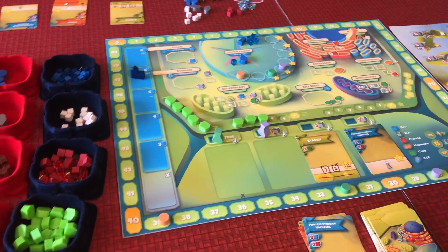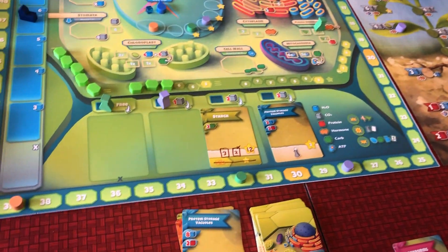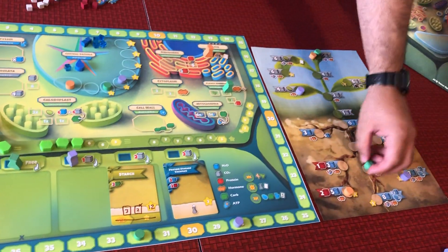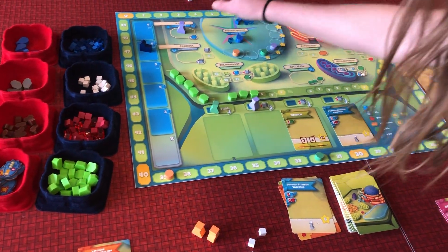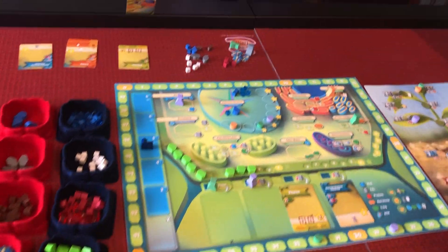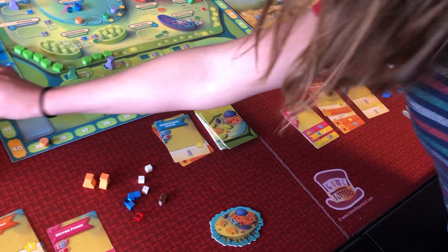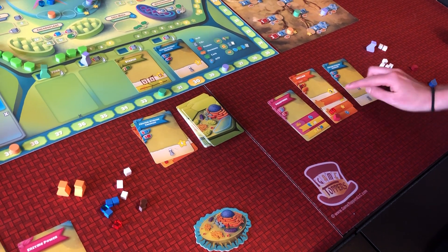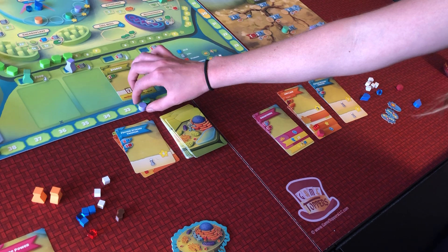Daniel's up. I'm going to keep growing my roots, so I'll go here to the membrane and secrete some hormones - just one. The cost is listed right here on the plant track, so I just need to pay one hormone and my roots are a little bit deeper now. I'm going to take some water - I move this down but I get to collect six water first. I'm also going to play this card, which costs one protein, and activate both of my enzymes: two points for the card and another two points for the activation, so four total.